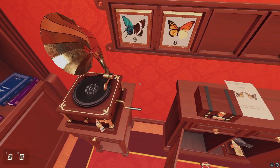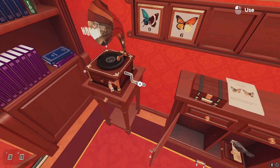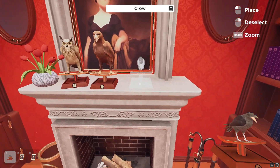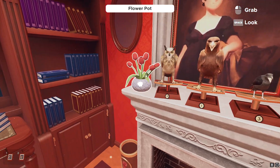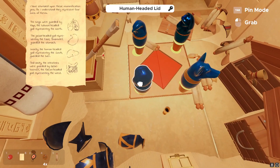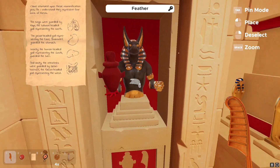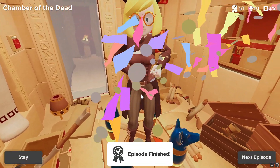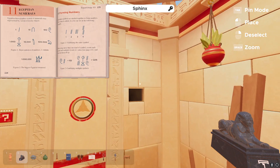Next on this list would be the puzzles. Although they can be challenging at times, that's the point of a puzzle game. My main issue is finding clues around a room for different solutions to the same puzzle, hinting at possibilities for some randomization, but for the most part the puzzles stay the same. From a time-based perspective this is good, especially seeing as every single room has a timer on it to strive for the trophy. But I'd like to see a little randomness when it comes to these combinations.